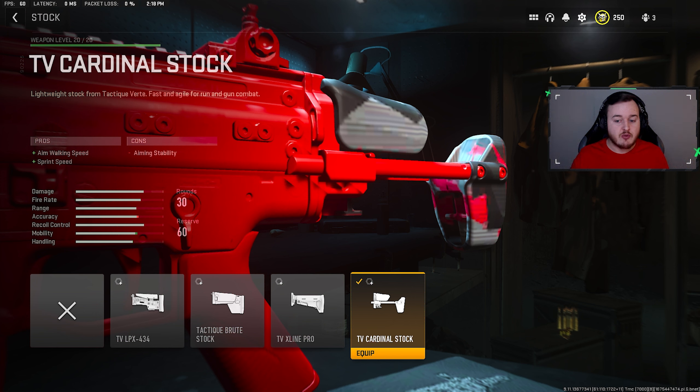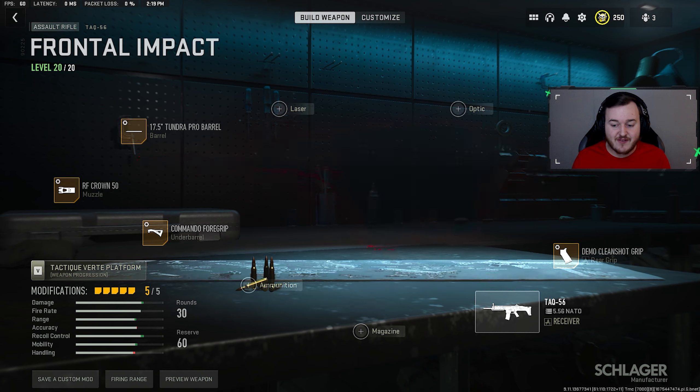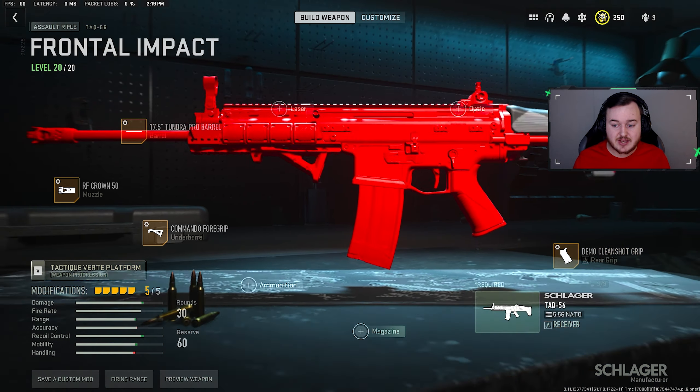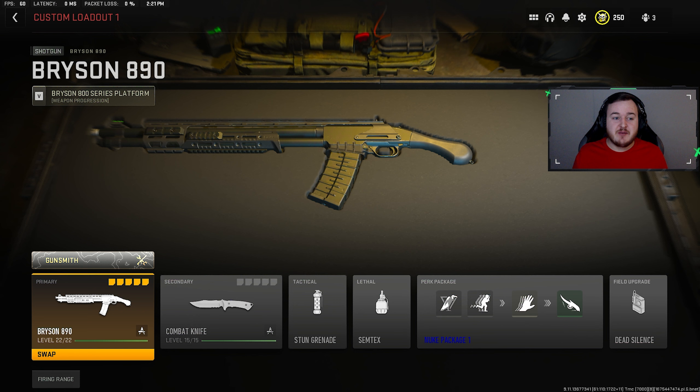For the stock we're adding the TV Cardinal Stock, which helps with aim walking movement speed and sprint speed — tons of mobility, being more aggressive in people's faces. We tuned it: aim walking movement speed maxed out and aim down sight speed maxed at 4.00. For our final attachment on the TAQ-56 we have the Demo Clean Shot grip — sprint-to-fire speed and aim down sight speed. Really aggressive, aiming down sights faster, shooting faster off a sprint. We tuned it: sprint-to-fire speed maxed at 0.45 and recoil steadiness maxed.